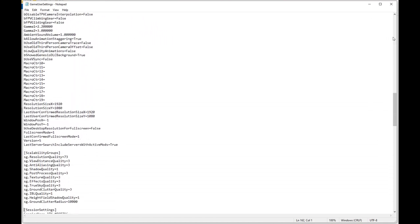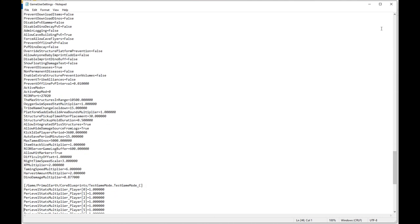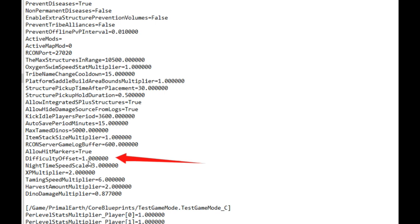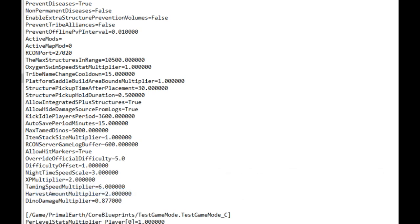Scroll all the way down to your server settings, and at the bottom of the server settings list you'll see difficulty offset of 1.0 — the number we set in our single player settings guide released a couple of days ago. To override this for Scorched Earth, we're going to have to add a new command line above difficulty offset. Just copy and paste: override official difficulty equals 5.0 into that text. When you exit it'll ask if you're sure you want to save, and you're all golden.